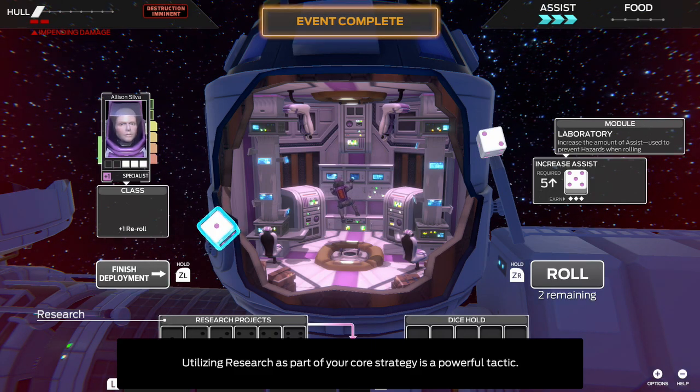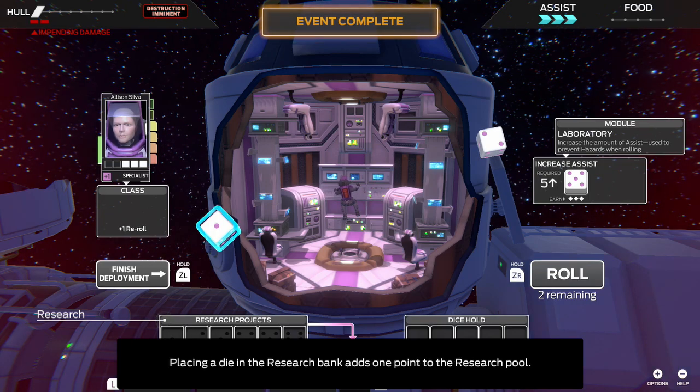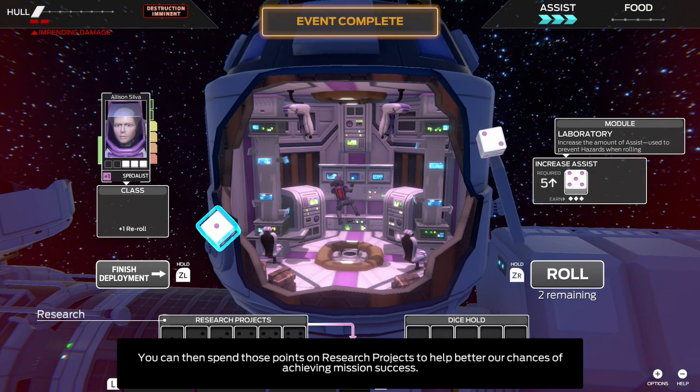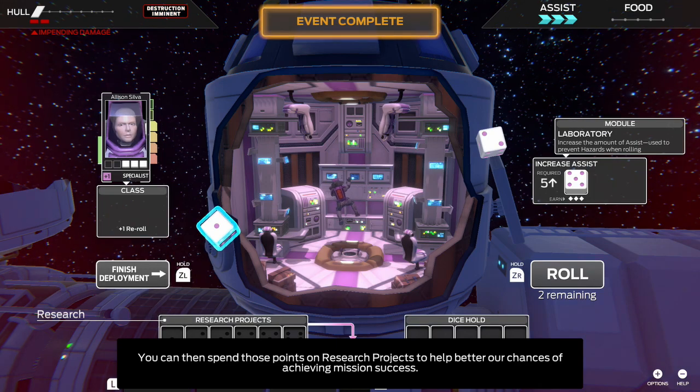It's also a great place to stash leftover dice. Placing a die in the research bank adds one point to the research pool. You can then spend those points on research projects to help better our chances of achieving mission success.